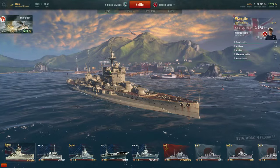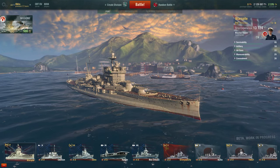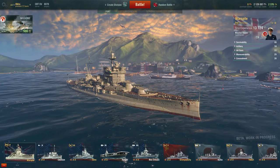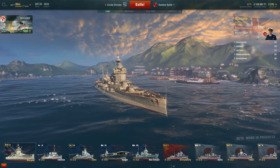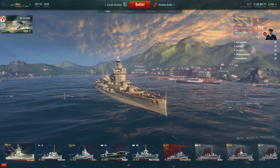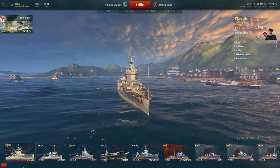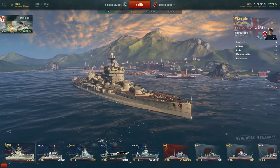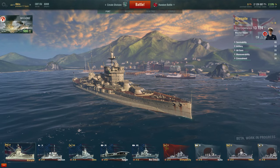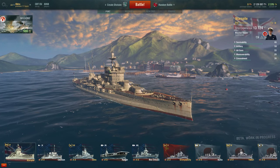Unfortunately we did lose that match, but we did go through the main aspects of the HMS Warspite. It is a formidable ship — in that match we got around 70,000 damage, which for a tier 6 ship is a huge amount. The HMS Warspite: some would say it's a terrible ship, some would say it's a great ship — I would say it's a good ship. It has a lot of strengths and a lot of weaknesses. Some of the strengths include the massive maximum damage with its guns and the amazing turning circle radius.